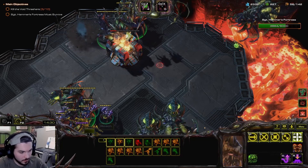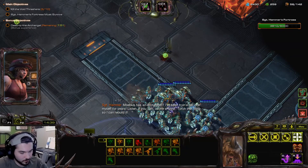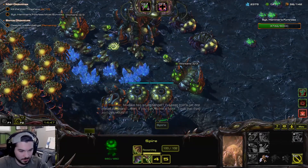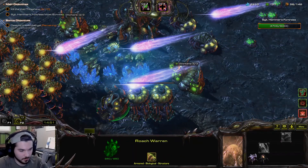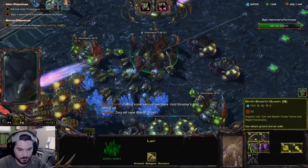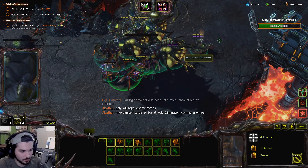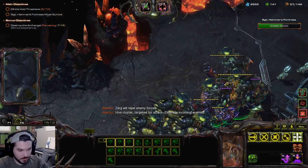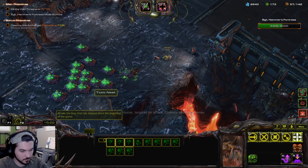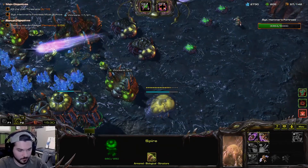We have slain multiple Void Thrashers. Our forces are under attack. I've been trying to get an archangel for years! Potential for multiple tonic nests — I'm thinking some serious firepower here. Void Thrashers are still coming but you'll be fine, just chill for a moment. The Zerg will repel the enemy forces. Hive cluster targeted for attack — eliminate incoming enemies.